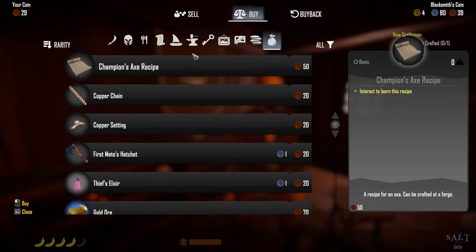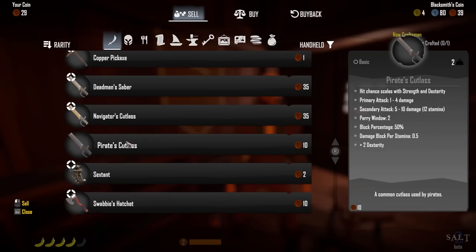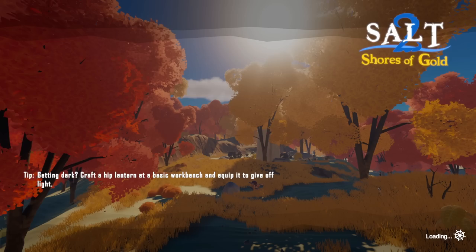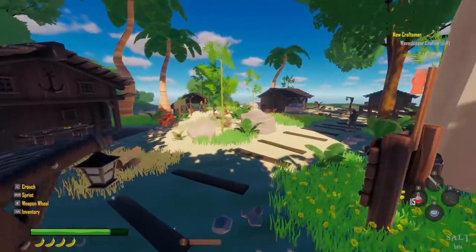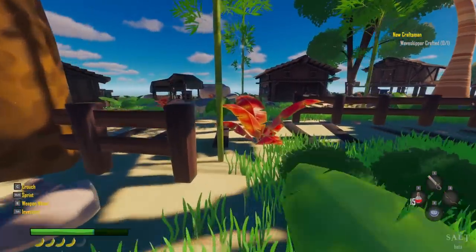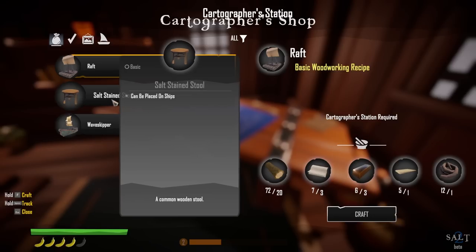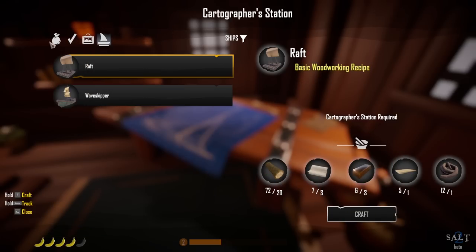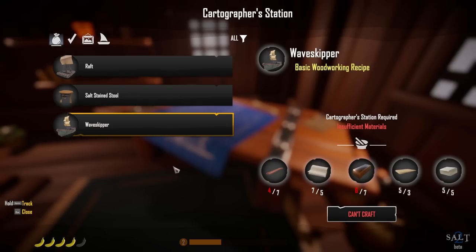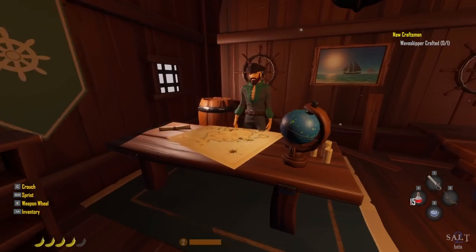I'll sell the pirate's cutlass — same price everywhere it seems. So this is what the town has to offer. We've got ourselves a new sword, which is awesome. Now we're heading back to the cartographer to make the boat. I kind of wanted the sun to be up when I made it. Wait — there's a third item here: a salt-stained stool that can be placed on ships. I'm wondering if this is where you place things on ships. Let's make the wave skipper — oh no, did I already spend the resources I needed?